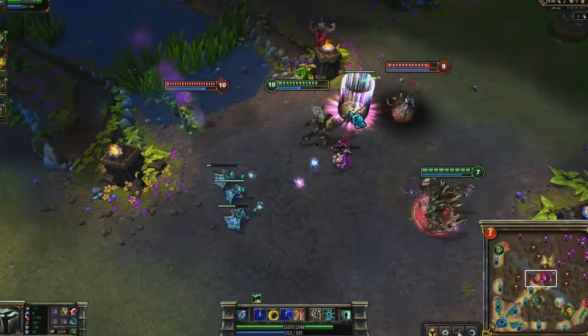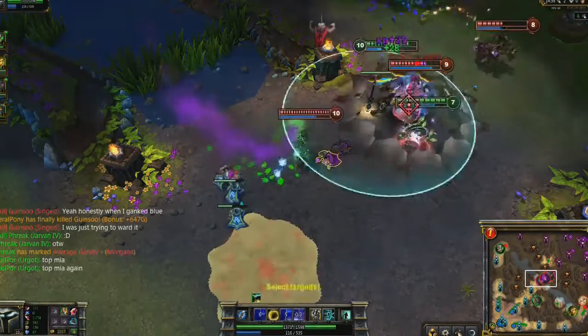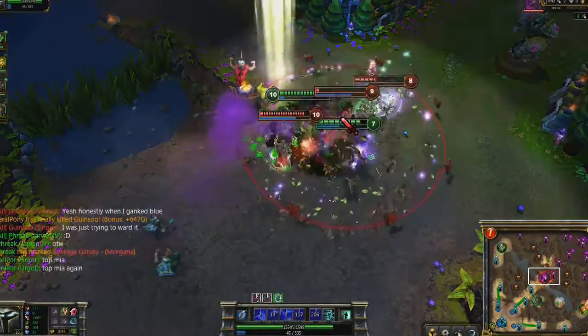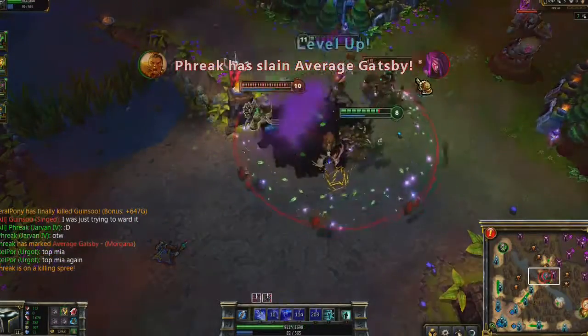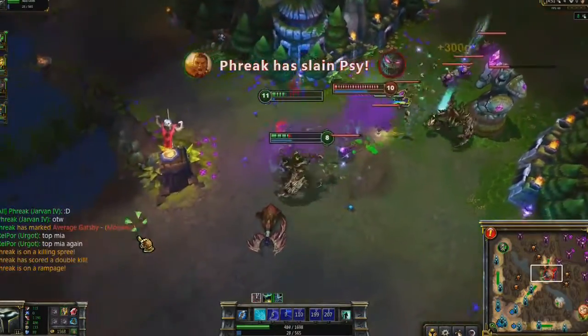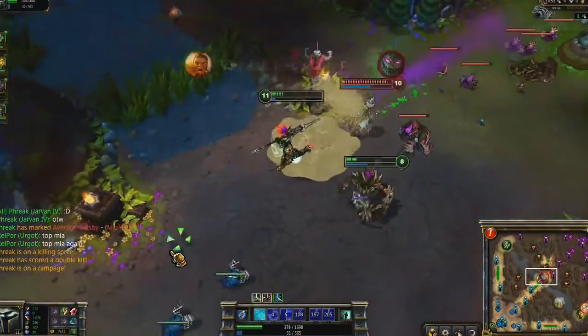Cataclysm not only keeps enemies in, it also keeps enemies out. Because I'm teamed with Maokai, who can also blink, I drop onto Morgana with Cataclysm. This makes Singed completely helpless to stop us. Afterwards, we chase down the enemy Maokai while my ally takes one for the team, rooting Singed in place and sealing his own fate.